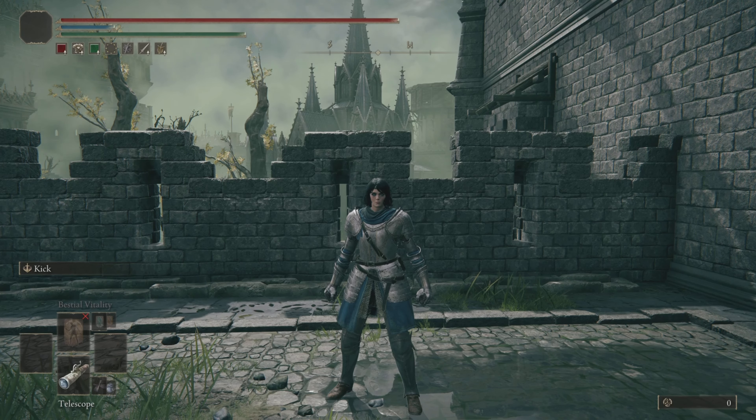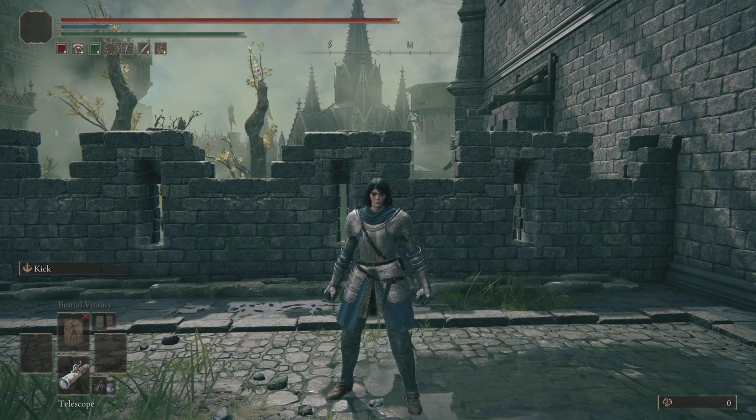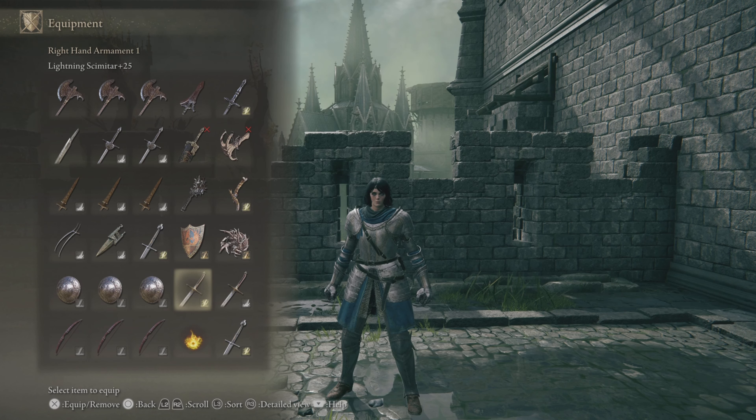Normally when you look at an inventory you can tell pretty quickly which weapon or couple of weapons is the main focus. So I want to see if you guys can look at the inventory I have set up here and tell me what two weapons are the main weapons that I'm trying to make use of. If you said the scimitar and power stance straight sword, you would be correct.